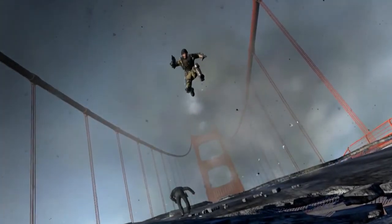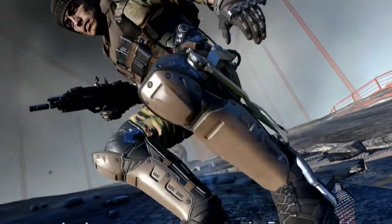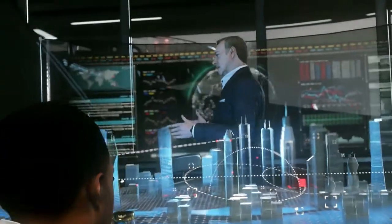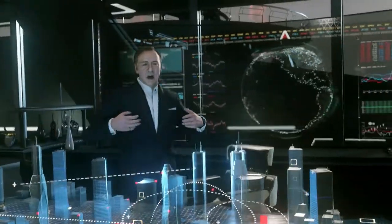The next frame has our main character using his exoskeleton suit to jump to the edge of the now-destroyed Golden Gate Bridge in the San Francisco Bay Area. We then flash over to Kevin Spacey perfectly talking about how there needs to be control, order, and all that — setting up his antagonist role.